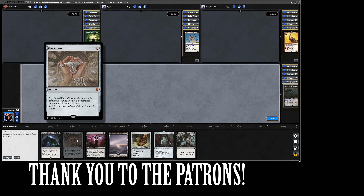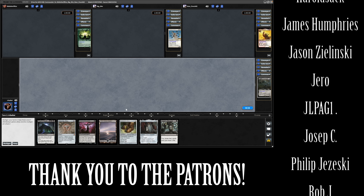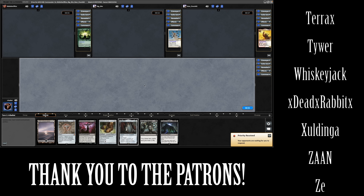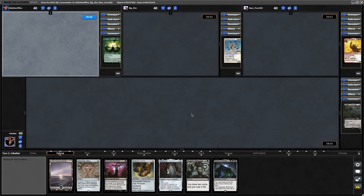This is the one I always mix up where you discard a land and the Chrome Mox exiles something. I have to get rid of the Blood Chief Ascension, unfortunately, but we'll keep that. Obviously want to be getting down our commander as soon as possible in this deck because we want to be hitting them from turn two onwards.